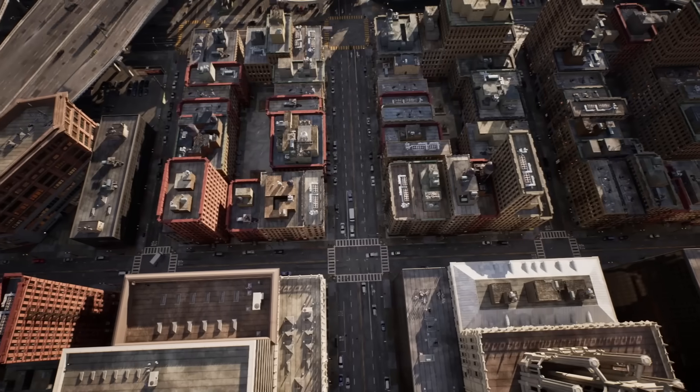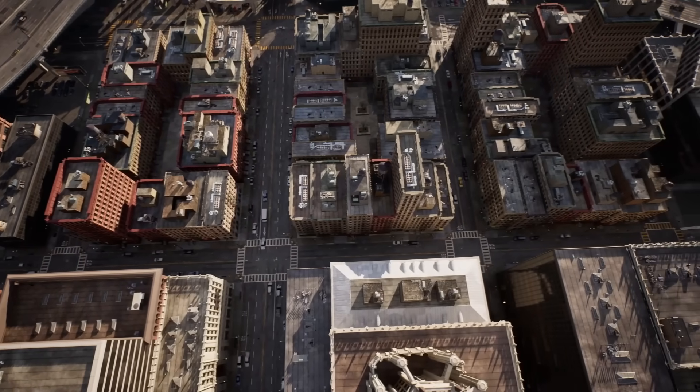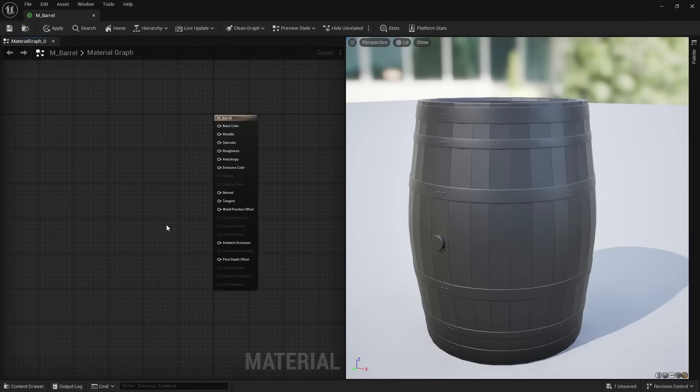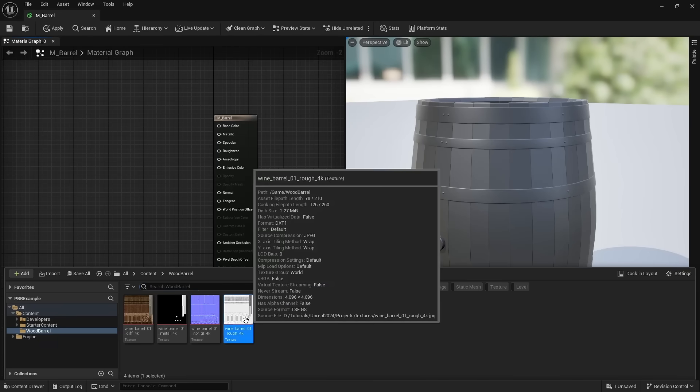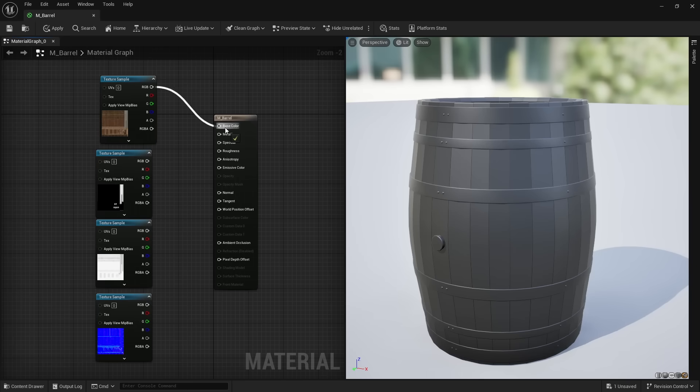From rocks, to traffic cones, and all the way up to large buildings and cities, all of their materials are defined by those textures. If you have the textures, creating a PBR material is easy. You just drag the textures into the material graph, and then hook up color to base color.